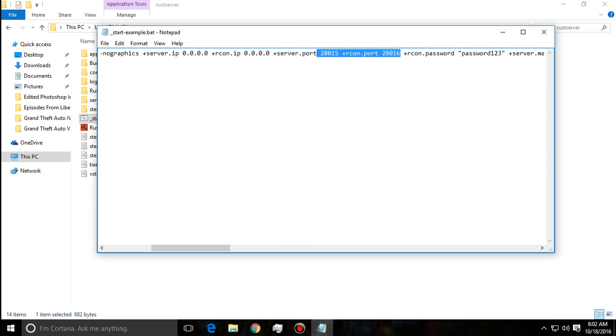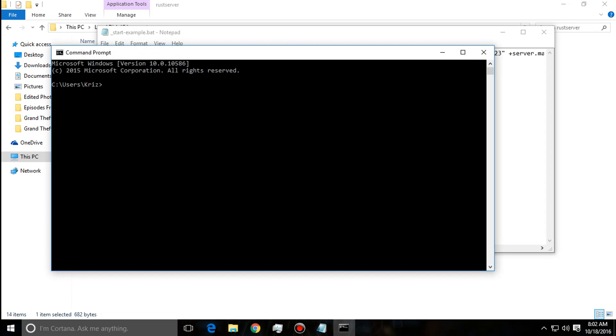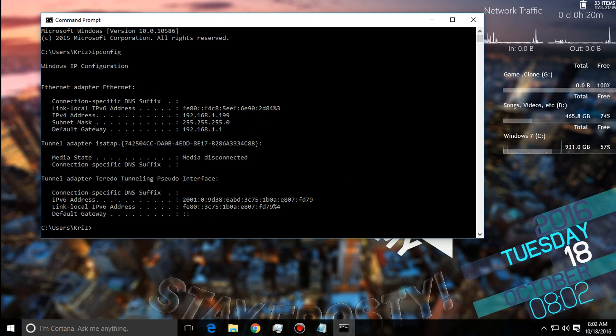First thing we need to do is run the command prompt. Some things will be blurred out on screen for privacy — that's just to protect my personal information. What we're going to need is the default gateway, which lets you access your router. Think of your router as a room — we're going to go into that room and open a port, which is like opening a door for people to access and play on your server.